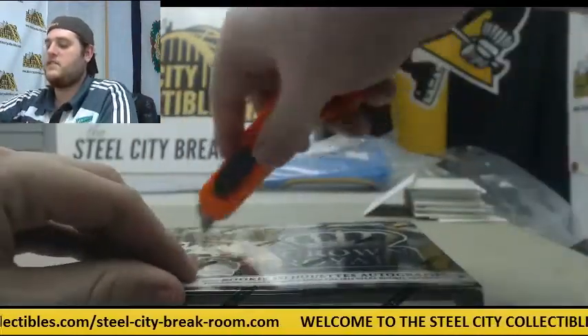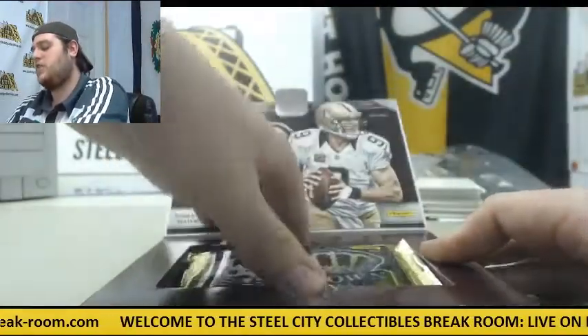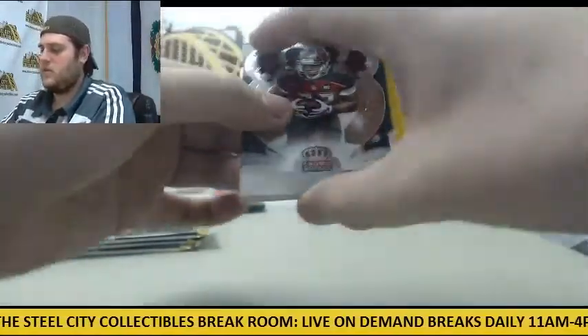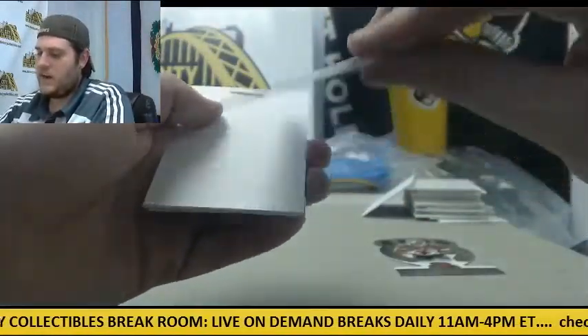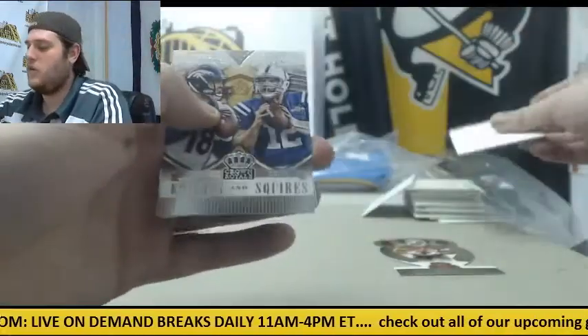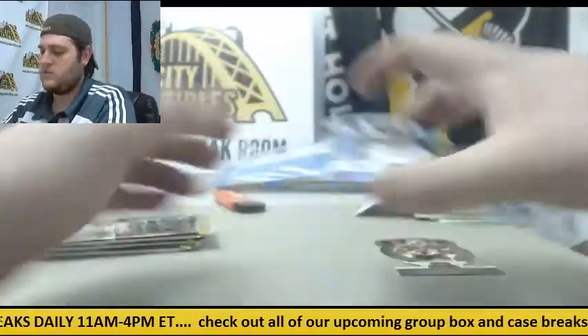Last box — a lot of randomization to do here. We'll do the jersey first, then we'll go back and do the cards. Doug Martin out of $0.99 for the Jets — Jason Marrow. Decoy. Manning and the Lock Knights and Squires. Talvin Smith rookie. Torrey Smith.